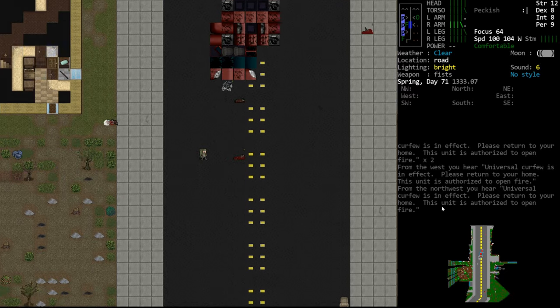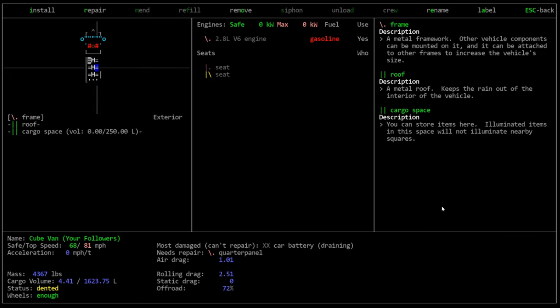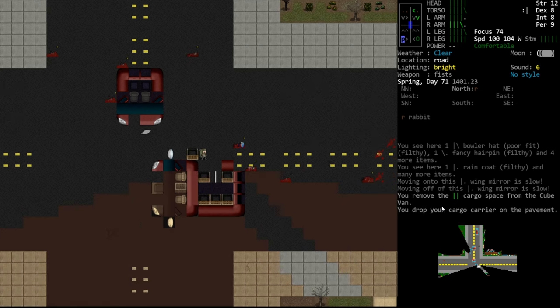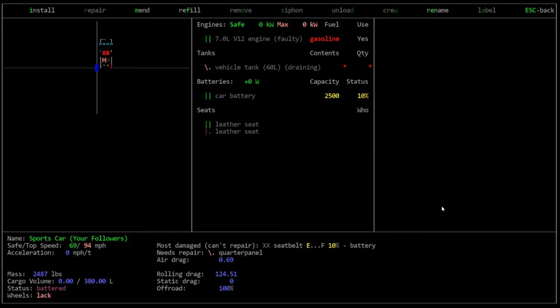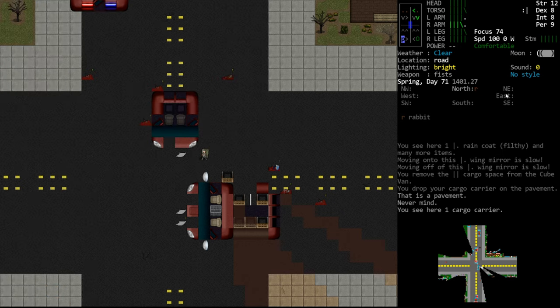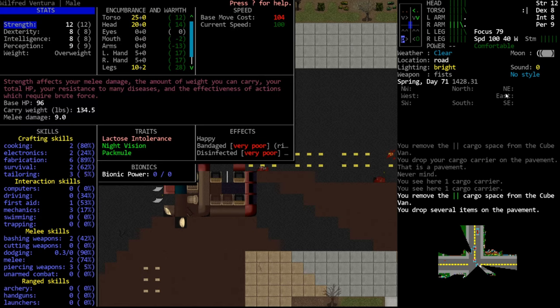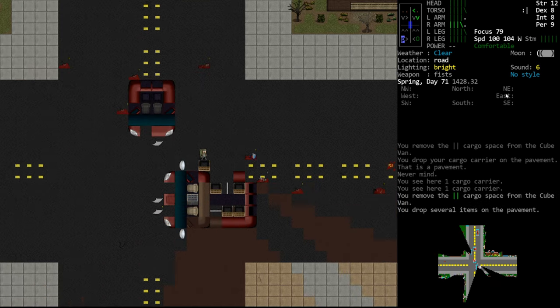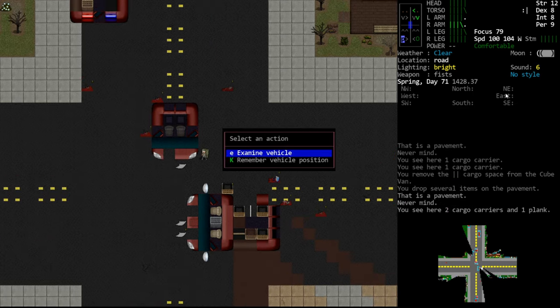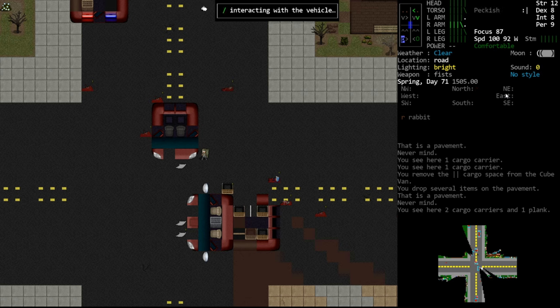External cargo carriers require a mechanics skill of three, so if we just install and uninstall those from a vehicle we should be able to raise our mechanic skill. Let's grab a cargo space - preferably a decent quality one. Now we have a cargo carrier which we can use to install an external cargo carrier. The limiting factor is our welder at 75 charge per use, so we can only install five before we'd need to recharge. Mechanic skill is at 17 percent.